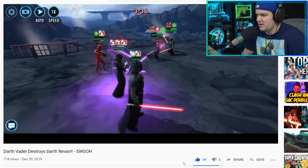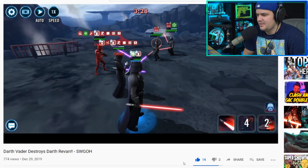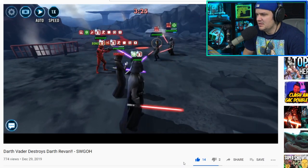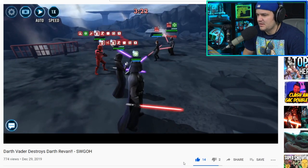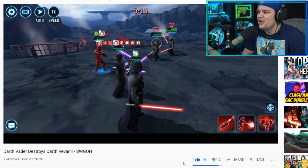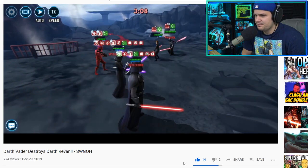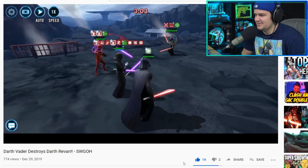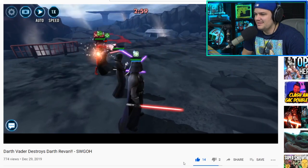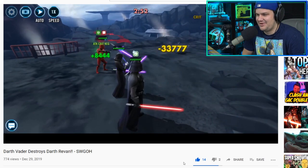They go for the ability block — didn't land. We're three on two right now. The protection up is enabling them to manage Sith Marauder — that protection up is huge; normally those hits are just absolutely devastating. There's the Saber Throw: 170,000 damage. Ignoring defense on the Saber Throw is just absolutely meta — that's just crazy.